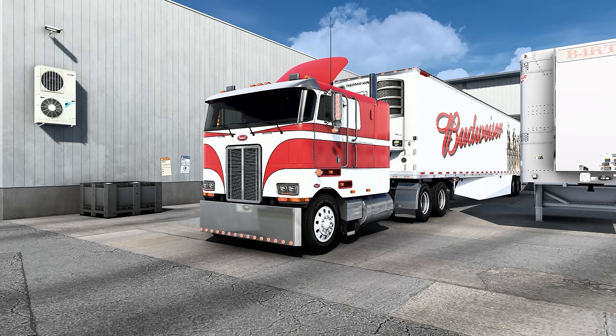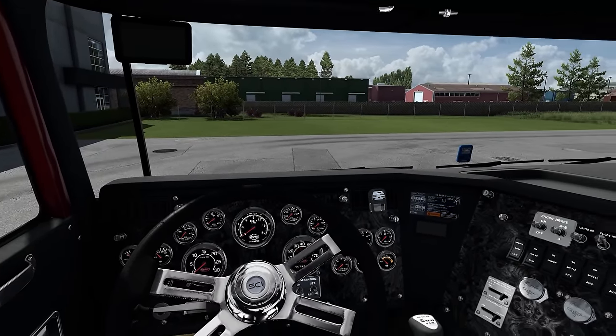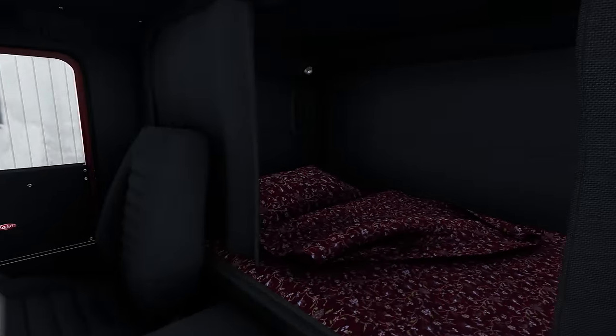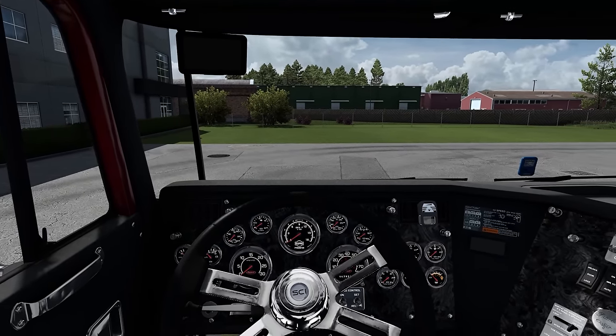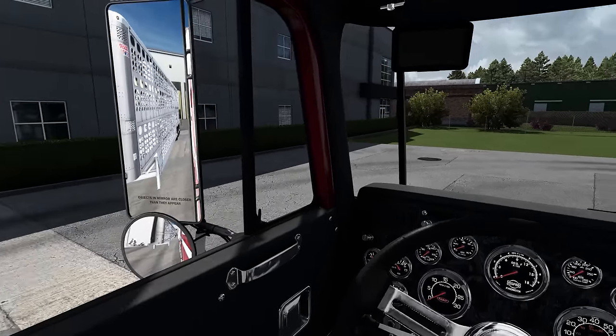We are in Yankton, South Dakota, and we're taking what's called fertilizer — I'll explain a bit more about that later. We have a nice Budweiser-looking truck here, and we're going to be heading up to Jackson, Minnesota. Here we are with the interior of the 362 — really, really well done, good attention to detail. Let's go ahead and fire this thing up.